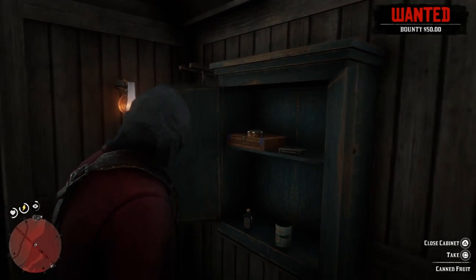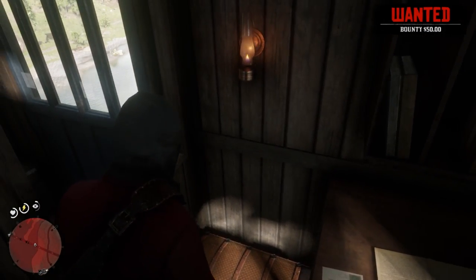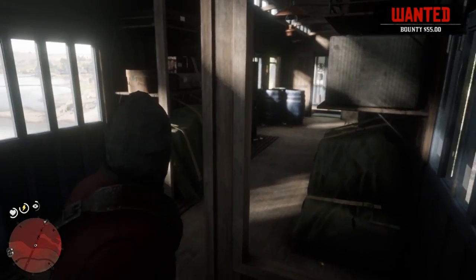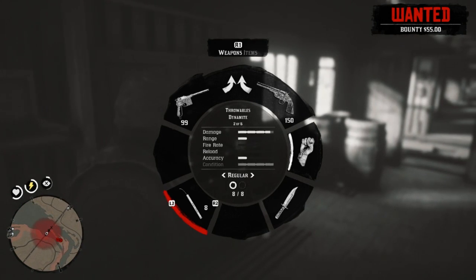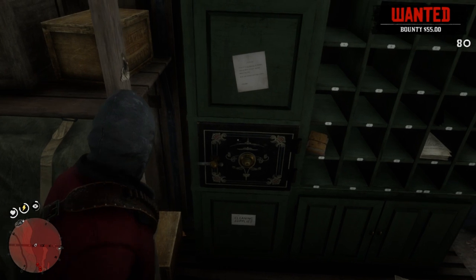Now, all of these cabinets here don't have anything worth your time. What we really want to be robbing is the chests, and then obviously the passengers as well. The chest has a hair tonic in it — sometimes there's a gold nugget, but more often than not it's probably the hair tonic. The reason you want the dynamite is because we can use it to open these safes.